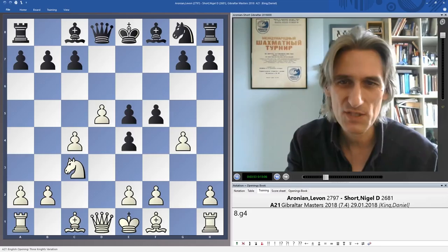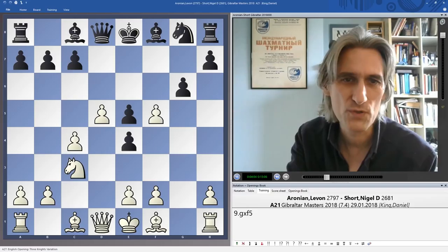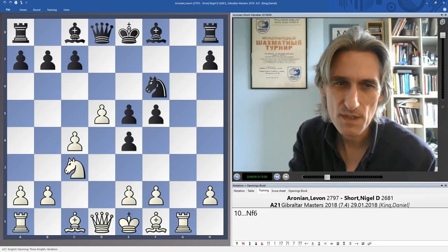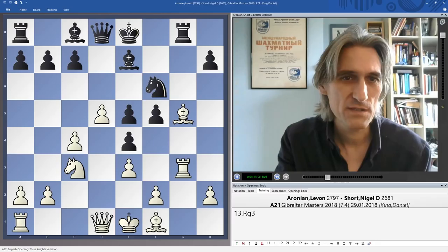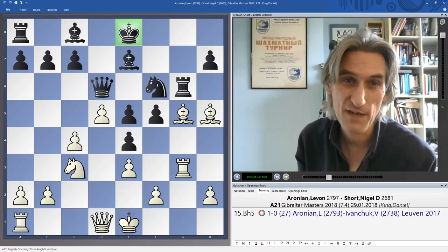This is the kind of position where Aronian can really show his originality, and here he played g4. He's actually played in exactly the same way before against Ivanchuk in Leuven 2017 — a blitz game — where Ivanchuk wanted to hold those pawns together but found himself really under fire on the kingside after the bishop to h5. Aronian won a really nice game, and once again the king was somewhat exposed once the f-pawn advances.